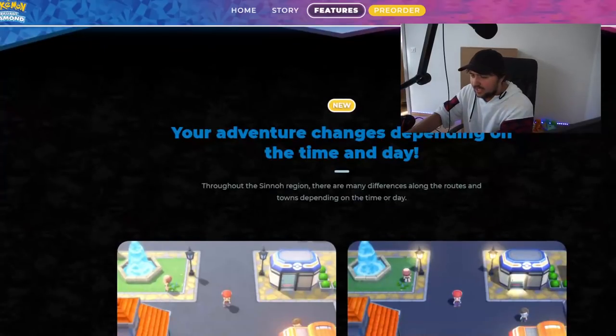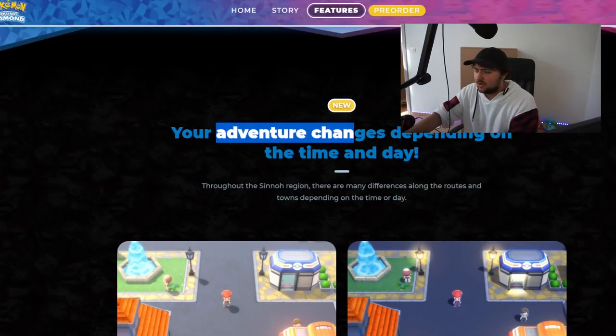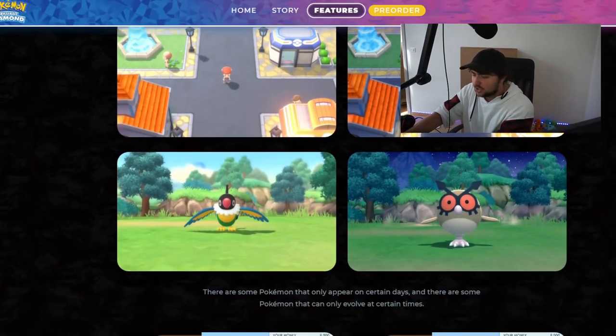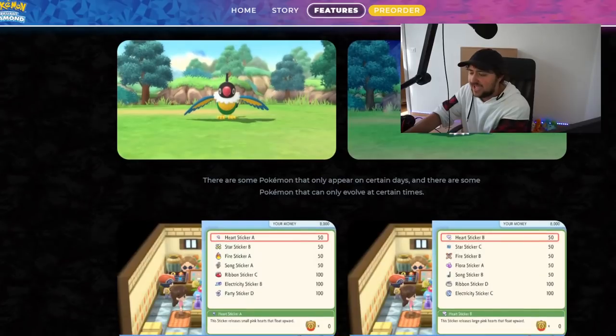There's going to be a day and night cycle in the game. Your adventure changes depending on the time of day throughout the Sinnoh region — there are differences along routes and in towns. Some pokemon only appear at certain times, like at night. You can find Hoothoot at night — let's go! And Chatot during the day.